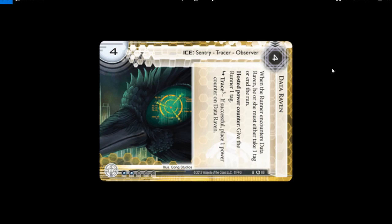Data Raven — this ice doesn't do anything directly to you. It's a sentry but it doesn't hurt you immediately — it just tags you whether you want it or not. Well, you can choose, but if you want to pass this ice you'll get tagged. A tag means the corporation knows something about you, and they can send in their bomb squad, the police, or hire an assassin to kill you. Being tagged is bad. Data Raven is one of the best tagging ice in the game. The old art — look at how intimidating this thing looks. He's observing you, jotting down your name, your address, your mother's maiden name, your shoe size, everything about you.